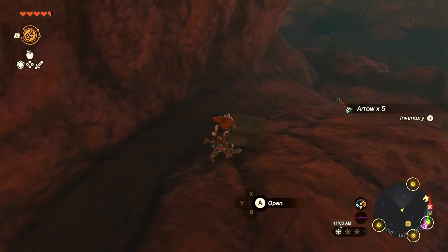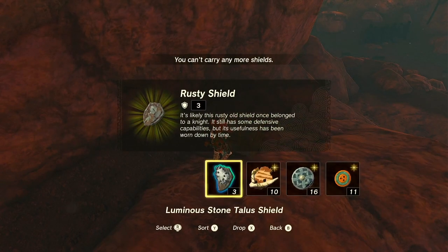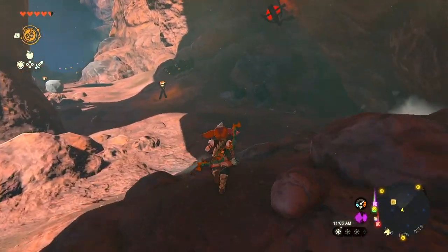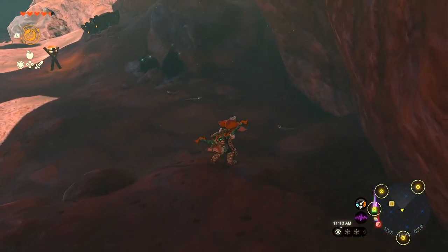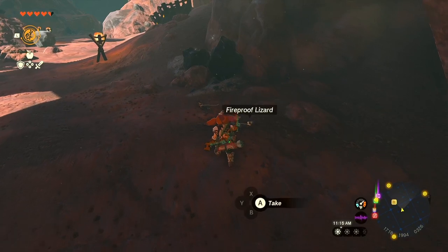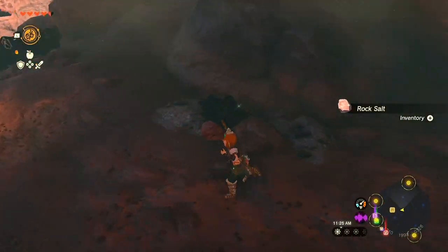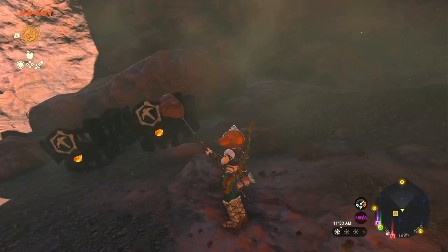I need some arrows. I don't need another shield — I need arrows. I can't wait to increase my carrying capacity. Let's get some more lizards. If you crouch, those things are very easy to catch. If you don't crouch, they're a pain in the ass to catch.